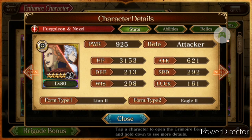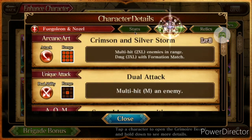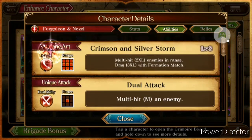Form Type 1 is Lion 2 and Form Type 2 is Eagle 2. The ability is Crimson and Silver Storm — multi-hit to 2x large enemies in range with damage 3x larger with Formation Match. That's crazy. Dual Attack multi-hit for medium enemies in range, which is not very good on range — it's a unique attack.